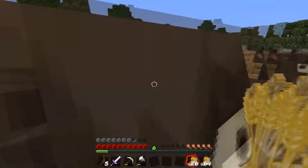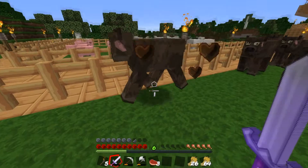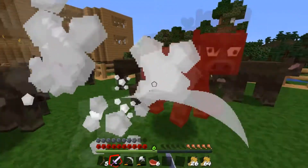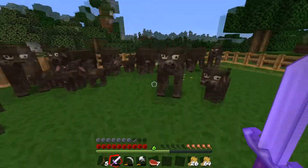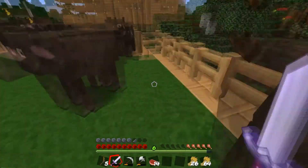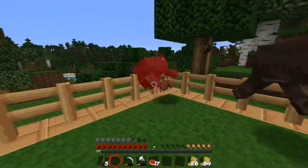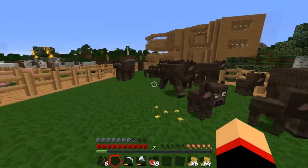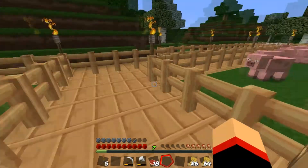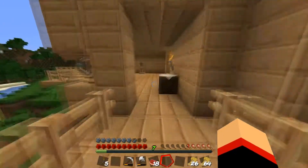I've used a lot of wheat so I'm going to plant some more. Now we're going to kill some to get the leather. We ain't going to kill too many, but we'll kill a few. I don't want to kill any babies. My sword broke. We'll leave it at that, we don't need to kill any more. We've got loads of pigs — 21 pieces of leather. That should be enough.